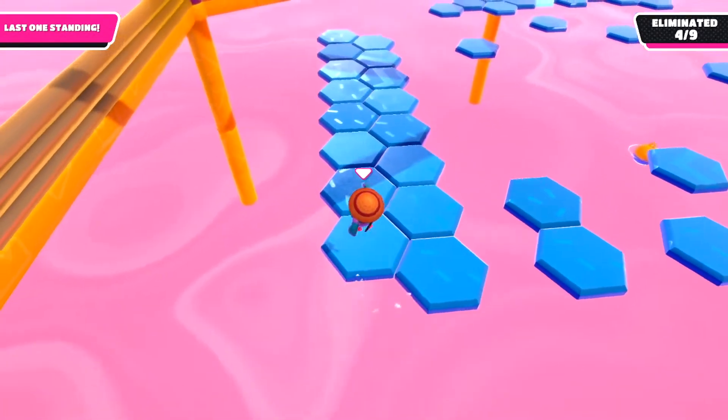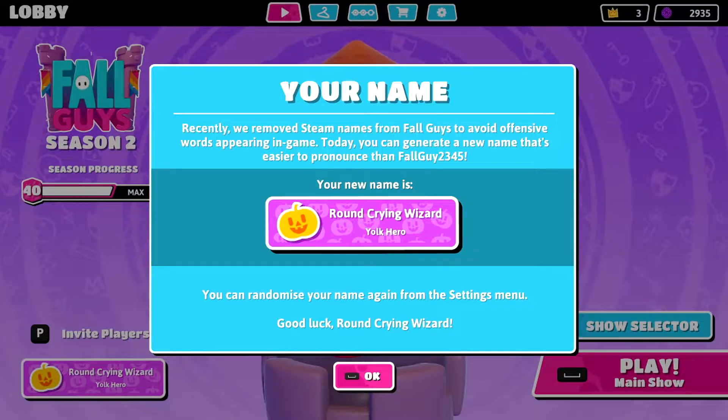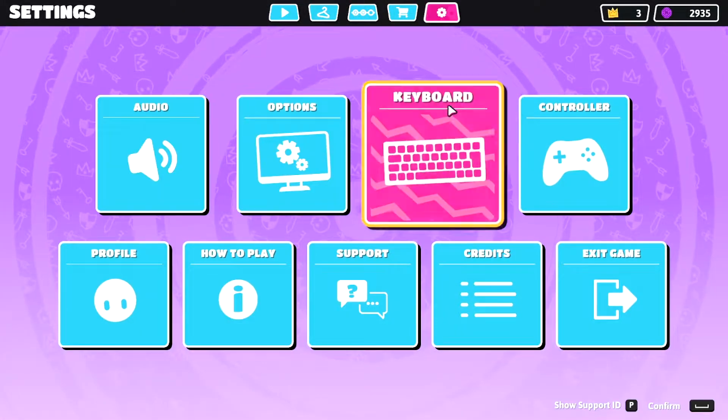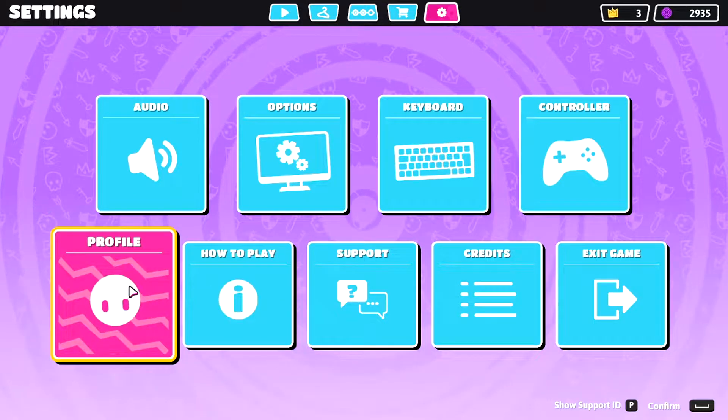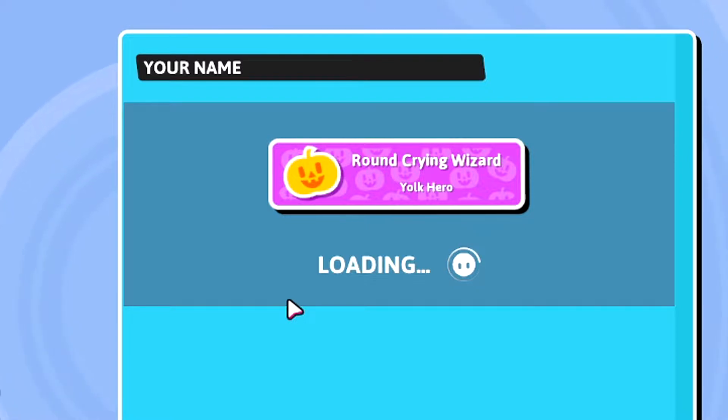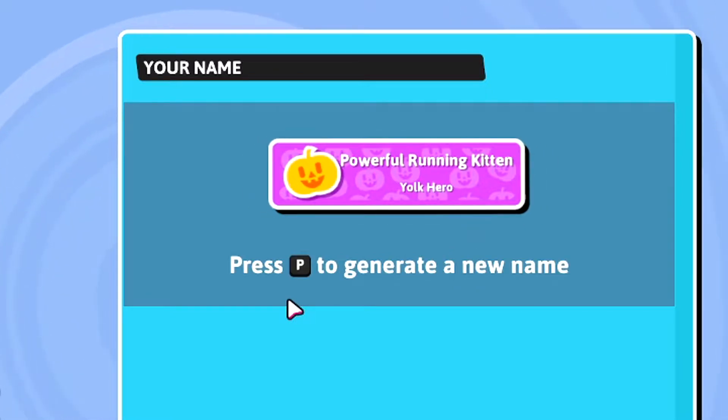The third thing I'll be going over is the new naming system Fall Guys has implemented in the update. This is PC only, and some PC players were pretty disappointed since it wasn't what they expected. The naming system is randomly generated — it randomizes different words together to create a name for you, so names are pretty random, though some people have gotten some pretty cool ones.